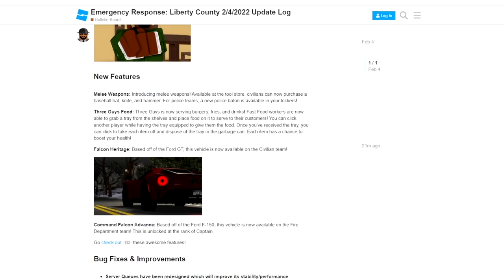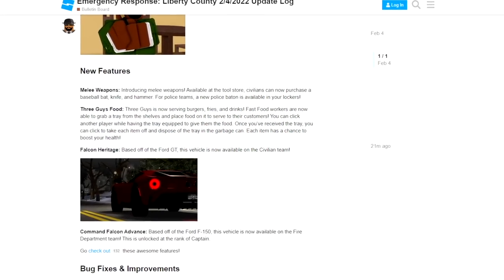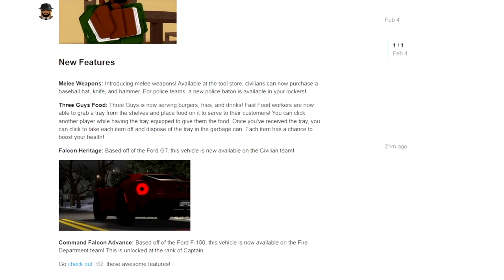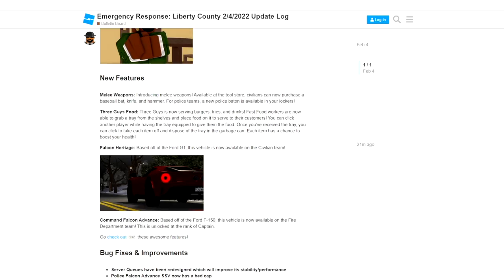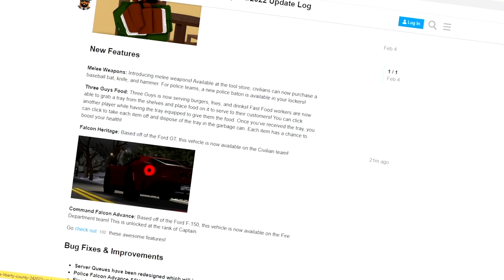Continuing — 3 Guys food. 3 Guys is now serving burgers, fries, and drinks. Fast food workers are now able to grab a tray from the shelves and place food on it to serve their customers. You can click another player while having the tray equipped to give them food. Once you receive the tray, you can click to take each item off and dispose of the tray in the garbage can. Each item has a chance to boost your health. Finally — oh my goodness, developers, thank you!